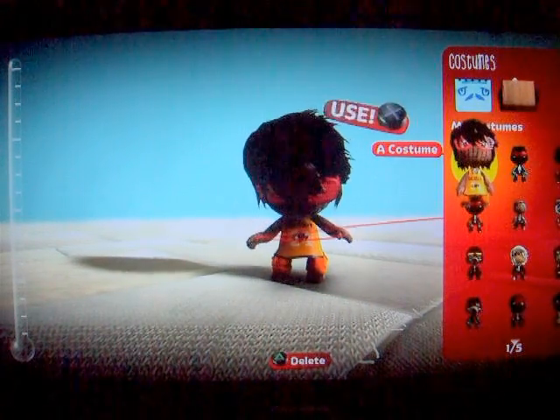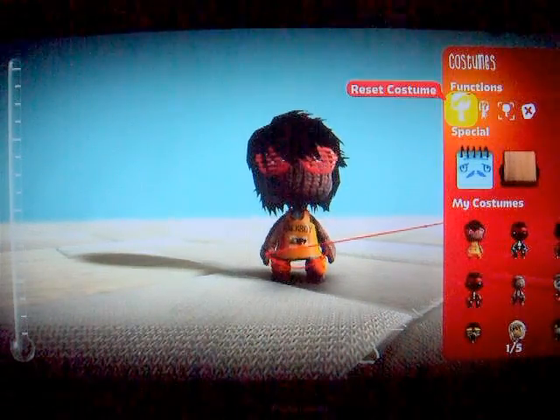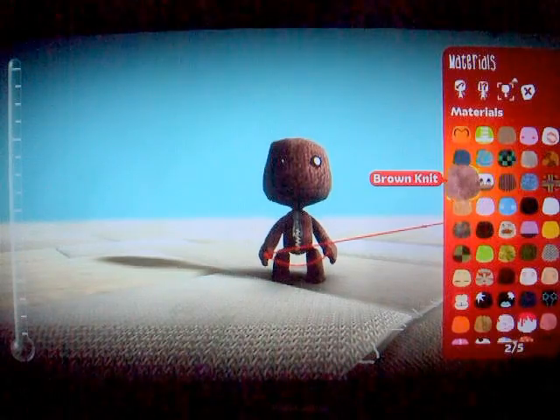Let's try and make this guy - some kind of basketball dude. So what you need for this guy: first of all I would either use chunky brown knit or brown knit, but for now I'm just going to use Y knit.